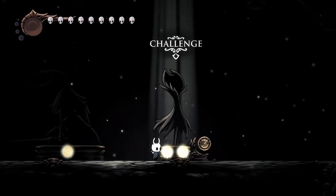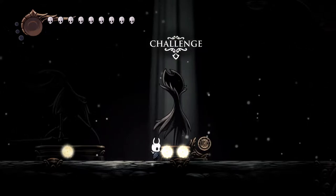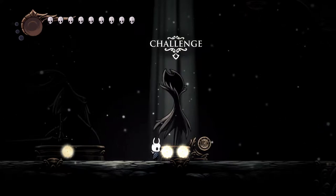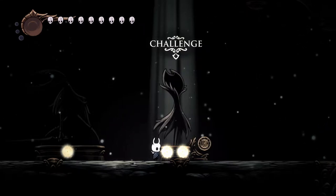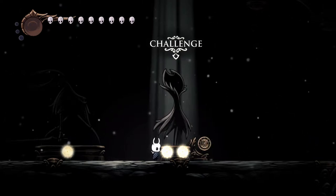Hello everyone and welcome back to Hollow Knight. In this video slash tutorial I am going to teach you how you can one-phase Grimm quite easily. What Grimm does in the one-phase is go into a balloon phase — other people call it the pufferfish phase — and he will attack you with projectiles all over the place. In that phase we are going to shriek him back to hell.